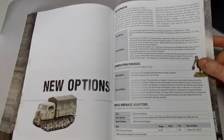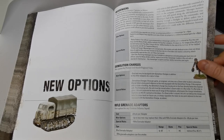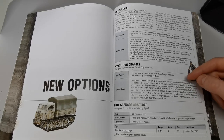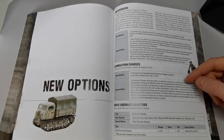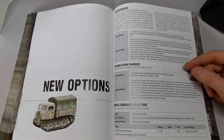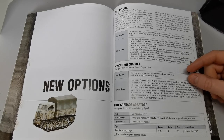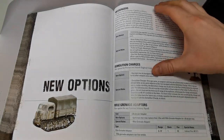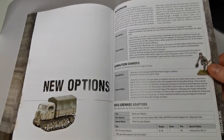Demo charges are a new option for pioneers and assault engineers. You give an engineer a Down order to place a demo charge on any point adjacent to the equipped man. If inside a building, the charge is placed on the floor directly below. The following turn the unit must issue a Down or Run order — if running, the unit moves out of the four-inch blast radius before the charge immediately explodes, capable of taking out a whole building and everyone inside.